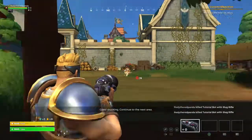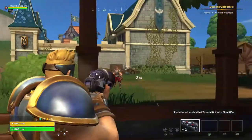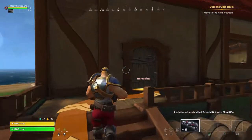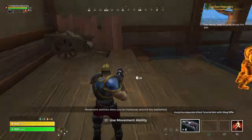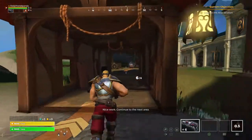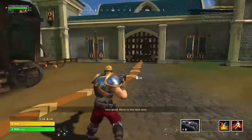Oh, continue to the next area. This is actually getting quite a lot now. Open the chest. Pick up the ability... Nice work. Continue to the next area. Please loot the nearby... equipped abilities will be... Move to the next area.